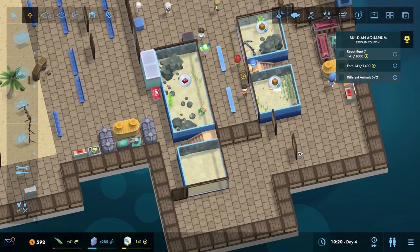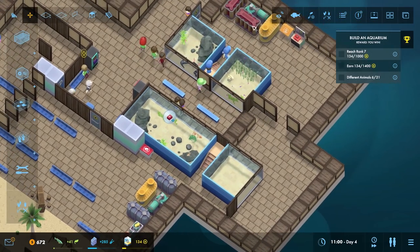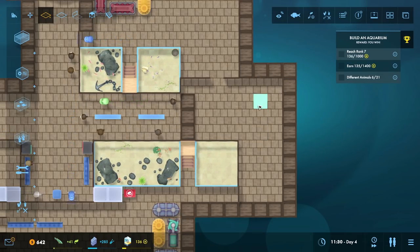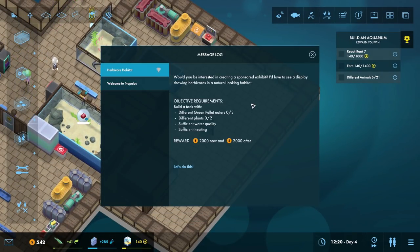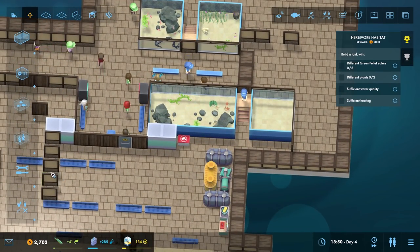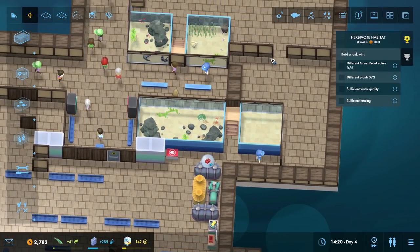If we wanted to, we could have this set up along the back and sink it back a little bit. We may want to allow this entire wall to be for seating of some sort. We've got a mail: herbivore habitat. Would I be interested in creating a sponsored exhibit? They'd love to see a display showing herbivores in a natural-looking habitat — build a tank with two different green pellet eaters, two different plants, sufficient water quality, and sufficient heating. Yeah, let's do this — that's a pretty cool little idea. That money is going to fund something else. Maybe I should have told you that before accepting the funding, but — details, details.